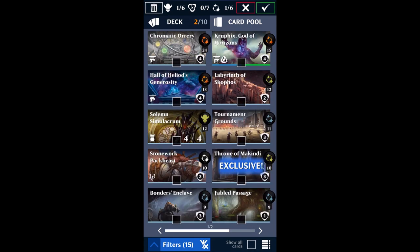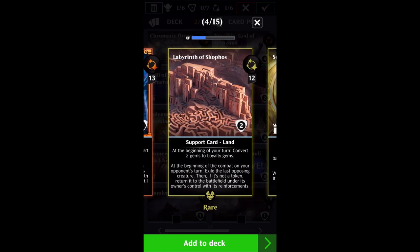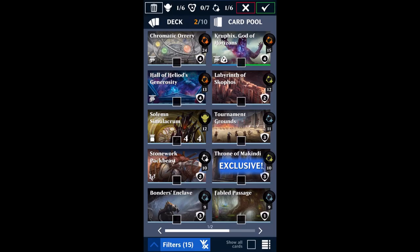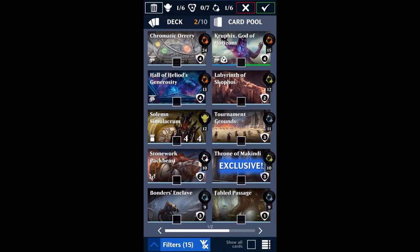My favorites to use are Hall of Heliod's Generosity — it's the only one of our loyalty converters that converts three gems to loyalty, and I only use it for the top half. Labyrinth of Skophos has an additional ability to add a little control to our deck by making it so one of your opponent's creatures probably can't attack. I like Bonders' Enclave because with our big creature, it draws an extra card every turn on top of loyalty gem conversion. And then for the last one, I personally like Fabled Passage, because it winds up getting destroyed a lot — and when it does, it's more likely to fetch one of the better converters like the Labyrinth, the Hall, or Bonders' Enclave.